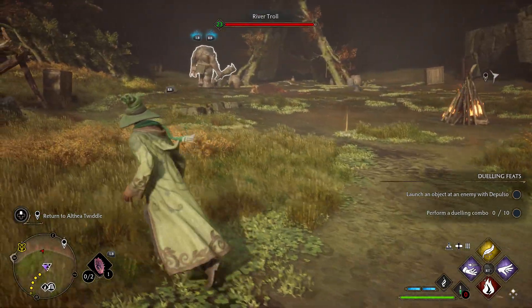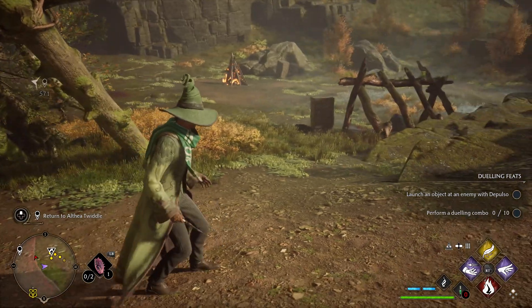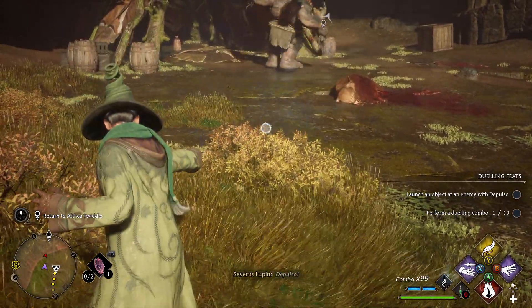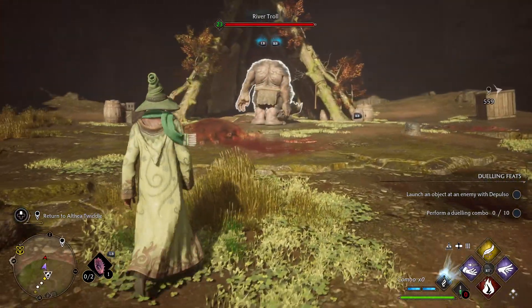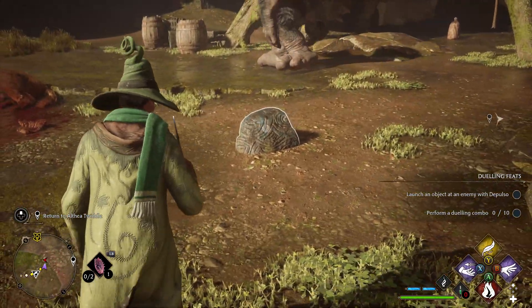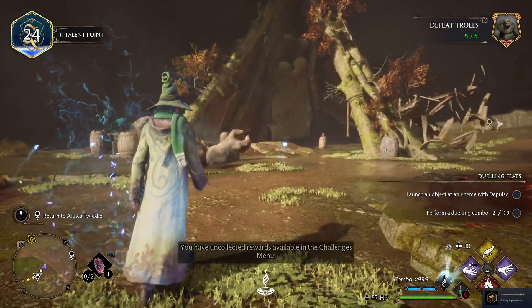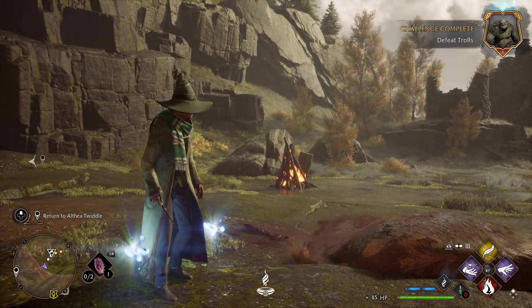Where's the troll? Okay, there he is. Now let's — if it would stop launching me in a completely different direction, that would be awesome. Depulso! What? How did I not get credit for that? I said launch an object at him. He's dead. So yeah, we know the one-hit kills work.